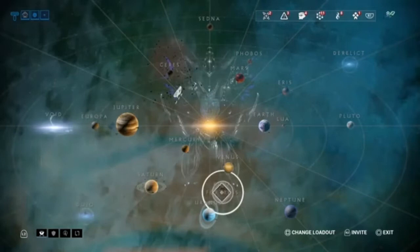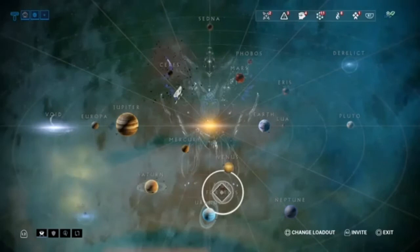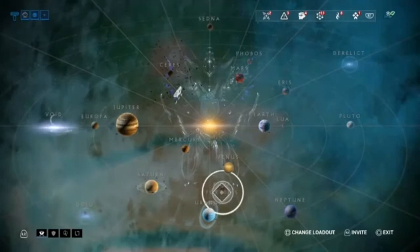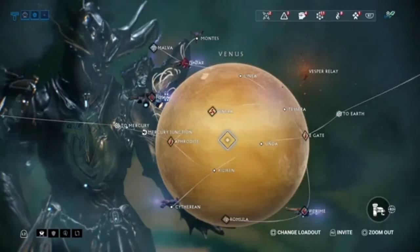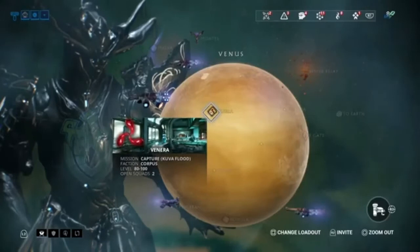The Kuva Fortress is where these missions come from. It will move around the star chart randomly, moving the locations of the missions and what type of missions they are — in fact, I had to record this a second time because it moved during the first recording. There are going to be two planets; usually the most nearby planets will have kuva missions. We're focusing on the missions on Venus. You have kuva siphon missions which are lower level, between 20 and 30, and then kuva floods which are higher level, 80 to 100.